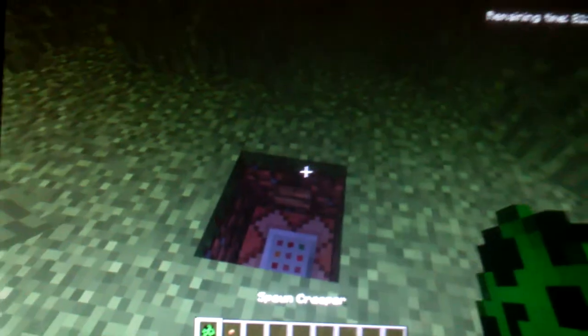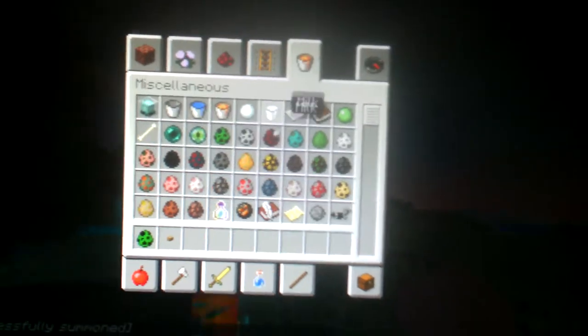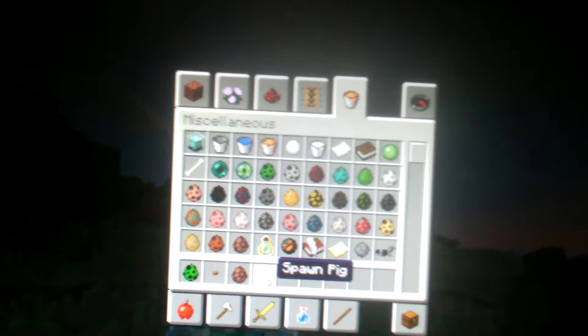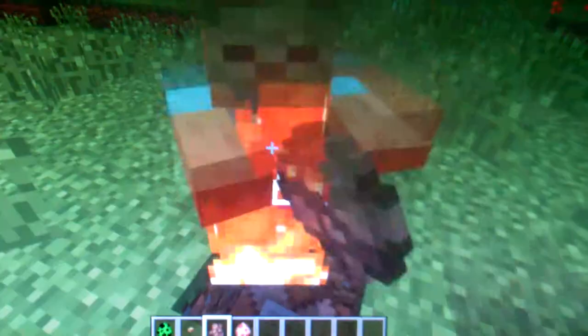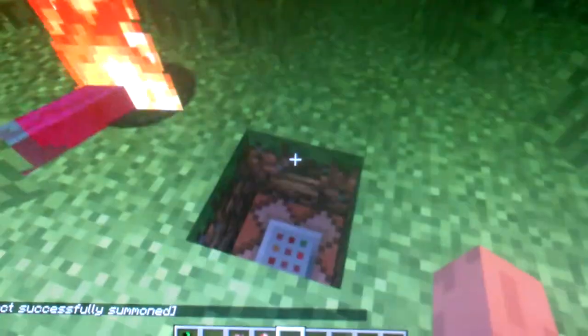An awesome thing you can do with lightning is that you can get some mobs. Let me get a creeper here, and if I strike it with lightning, he's now charged — that is sick! Now if I go here and get a villager and a pig.